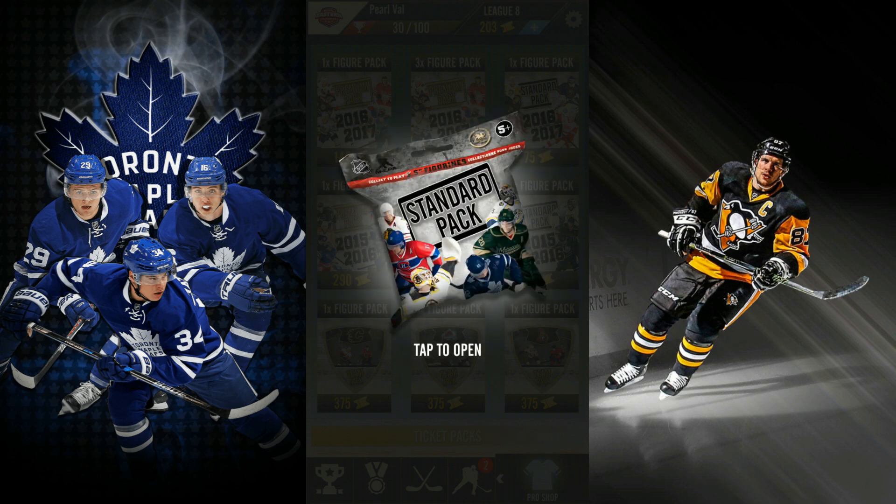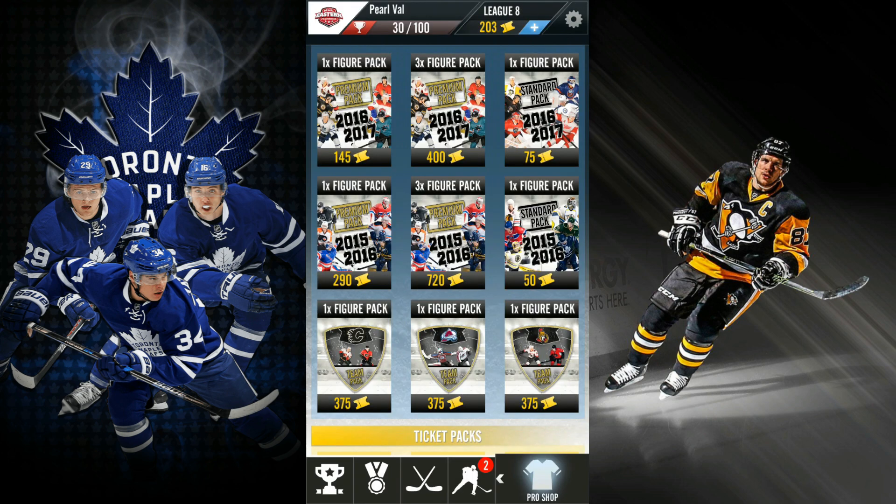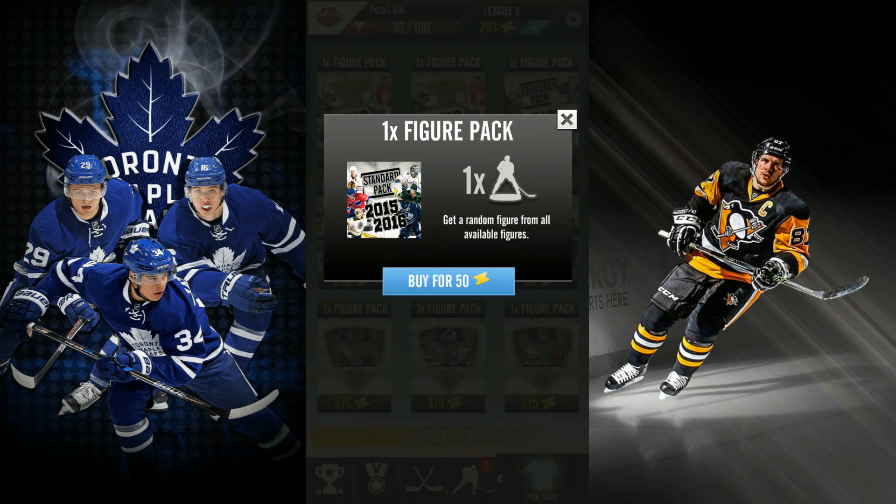Not bad. Second standard pack. Oh, Tarasenko — another great shot. Holy shit. Seven points. Okay, that's cool. I think that's rare because it has the gold background and it's a next generation. Vladimir Tarasenko. Holy shit, that shot is almost maxed out. Eric Carlson, Tarasenko — I never had this good luck before. I would say we're two for two. That is nasty. I'm actually pretty happy. That's pretty cool.